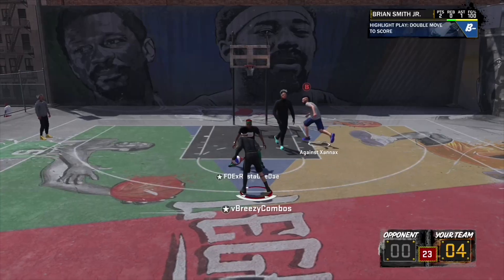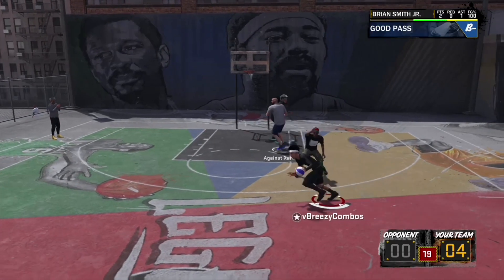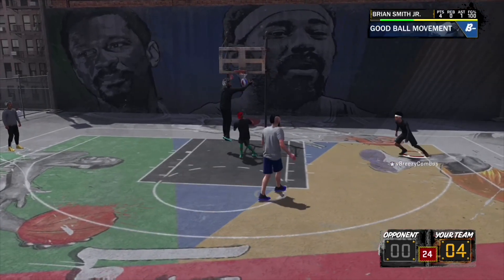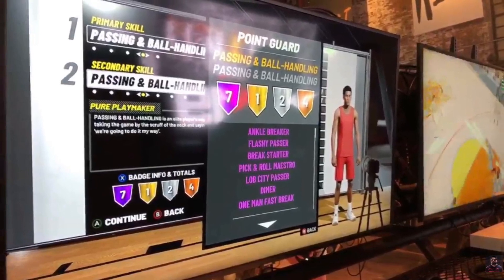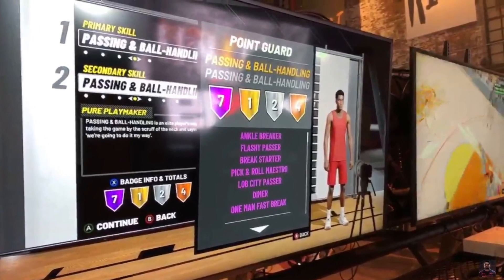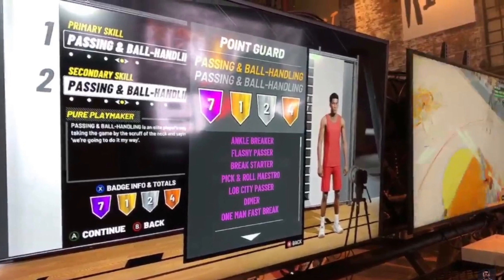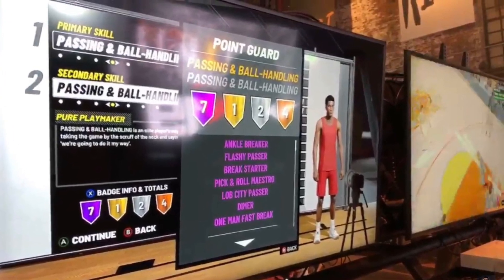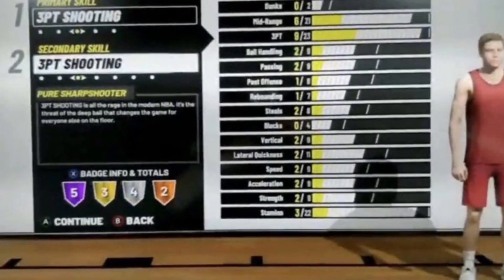This next build I'm about to show you guys — I'm trying to tell you this might be a dribble guy, but I don't know if they can dribble like that in 2K19. This is a pure playmaker. It comes with seven Hall of Fame badges, one gold, two silver, and four bronze. Ankle breaker, flashy pass, break starter — all that comes on Hall of Fame. I think this build will be godly in 2K19 — get open easily, get past the defender, pass the ball or shoot it.